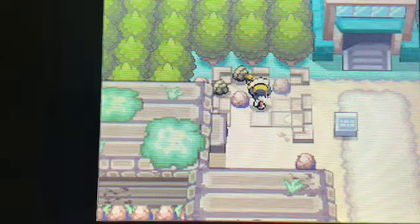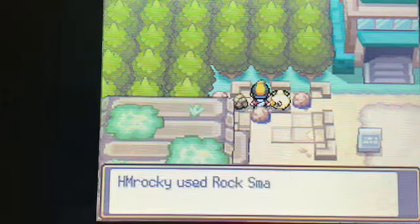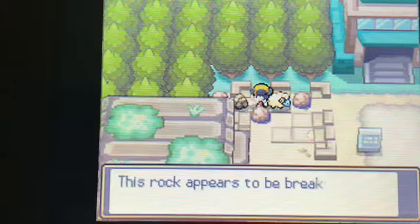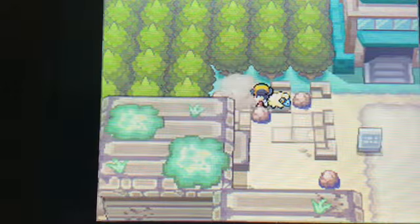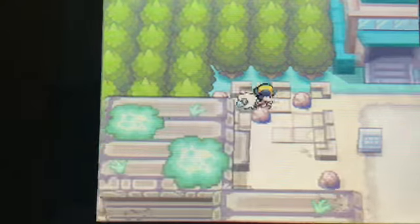At the moment I've got Rock Smash, so I can break boulders here and get to some items that I recently couldn't. Later on, I can get Surf to travel over water, and if I also get Strength, I can get past other barriers. And just there, we found a Rare Candy, which is pretty useful.